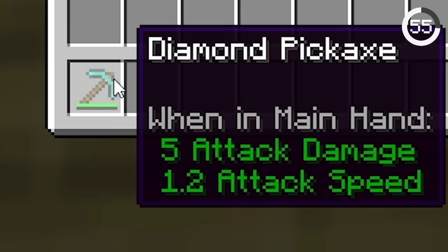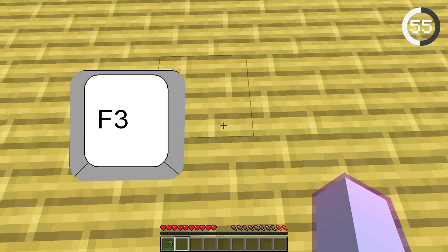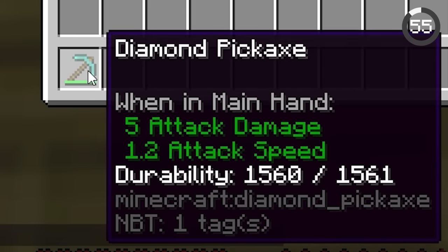Most people don't know that you can press F3 and H to enable advanced tooltips and show the exact durability left on your tools.